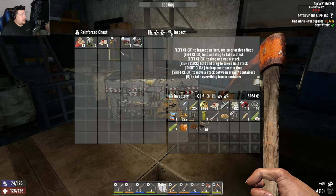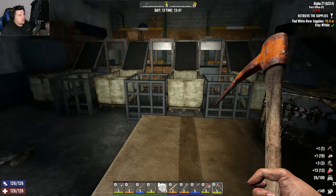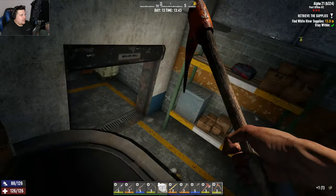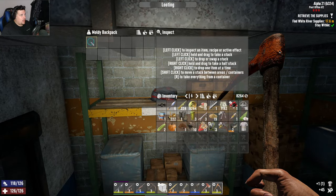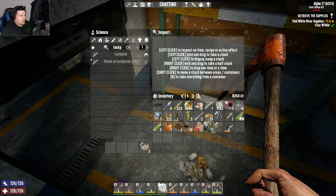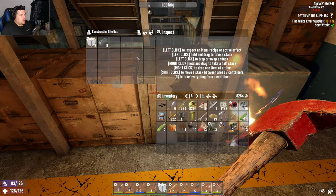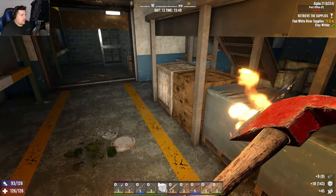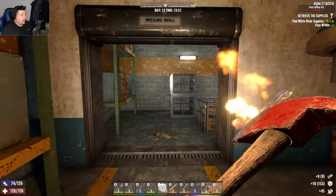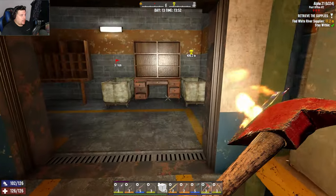I didn't take the battery - I want to scrap it. Let's see what's in here. Forged iron, some frames - I'll never pass up on frames. Steel forged steel in frames - that's pretty good actually. That was almost better than everything else we just got.